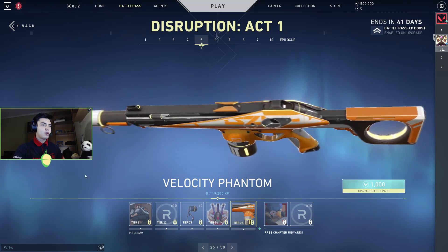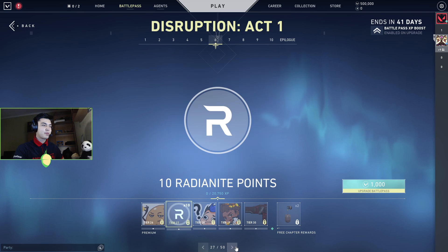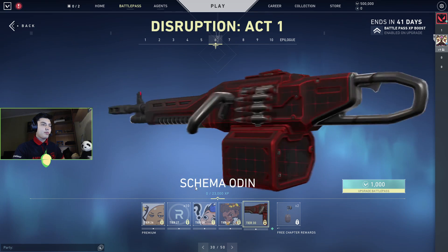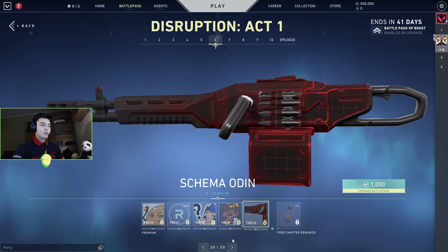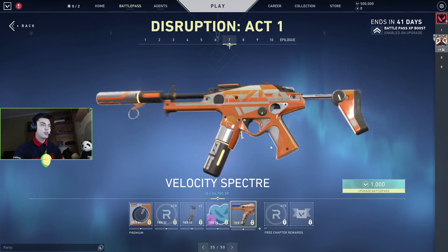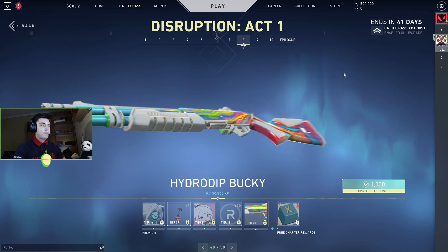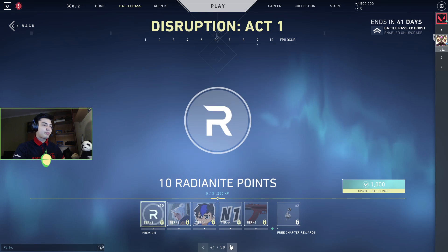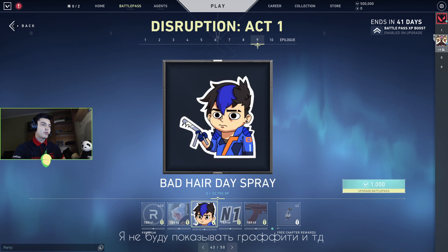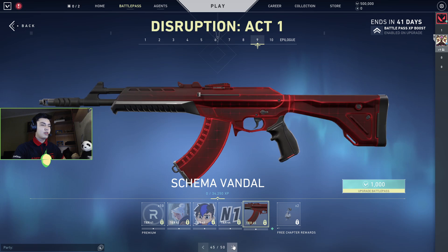I don't use the Graffiti. That's the Phantom — actually looking good as well, but the Prisma is better, right? So the Odin — I like how it's looking but I'm not using Odin at all. The Spectre — Run and Gun. The Bucky. I'm not going to show everything because I don't know if it's interesting for you; I guess you will check it anyway.